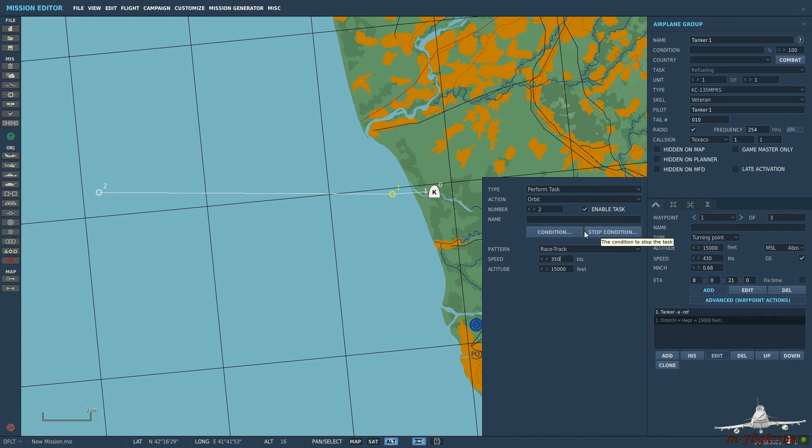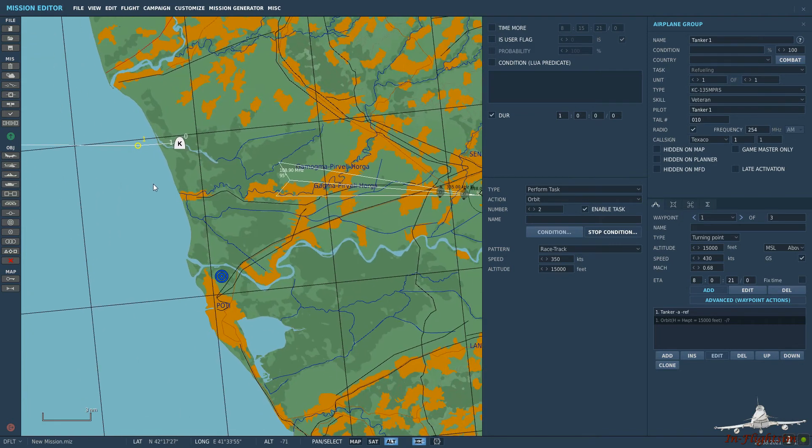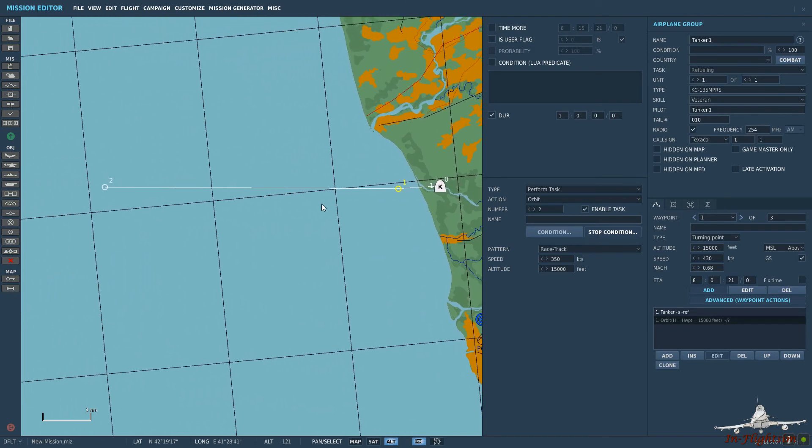We can set certain conditions - this is linked to things like if a flag has been activated, then the tanker will perform the orbit. Or we can set a stop condition, which is what I usually do. I'll set that to one hour, zero minutes - hours, minutes, seconds - and it'll continue to orbit for one hour, or until it hits its bingo fuel and then return to the nearest airbase or its original home base if you've set it to depart from an airfield.